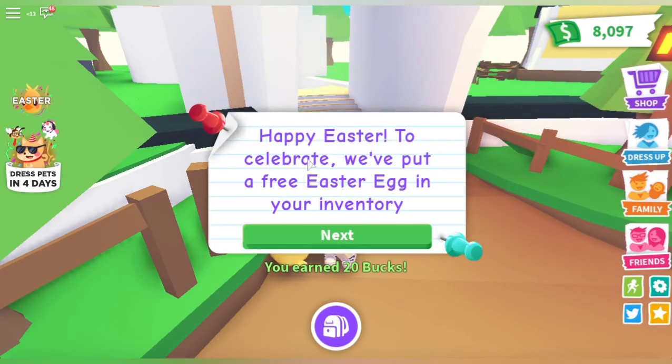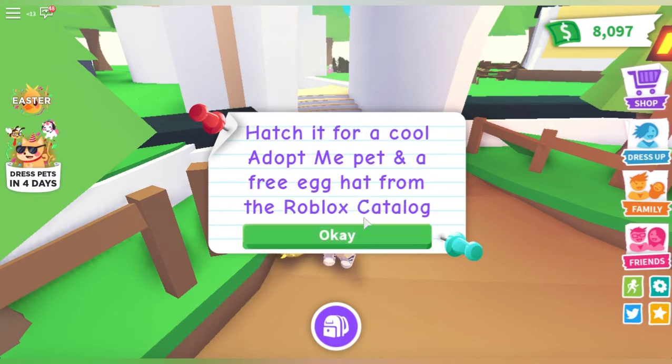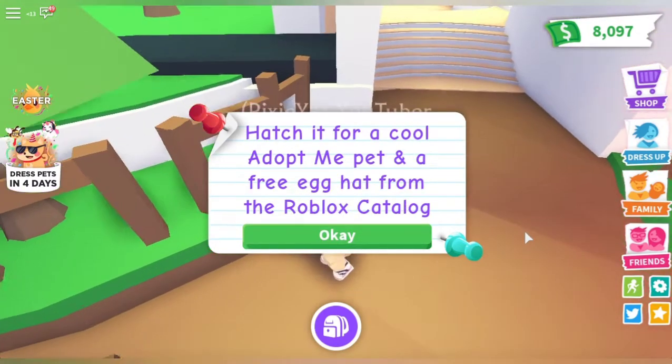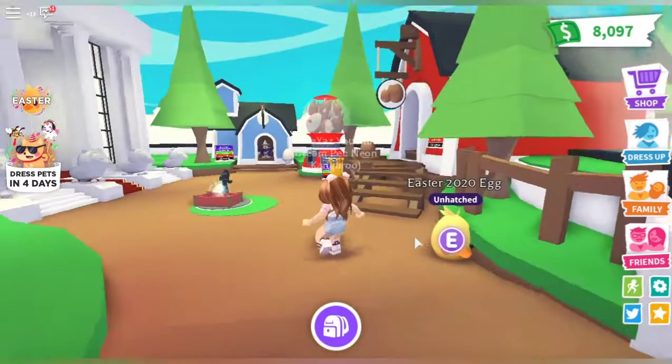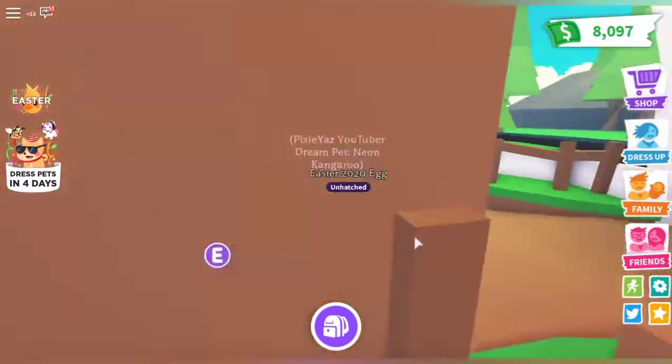Let's click on that. 'Happy Easter! To celebrate, we've put a free Easter egg in your inventory. Hatch it for cool Adopt Me pets and a free egg hat from the Roblox catalog.' Oh my god, this is adorable!